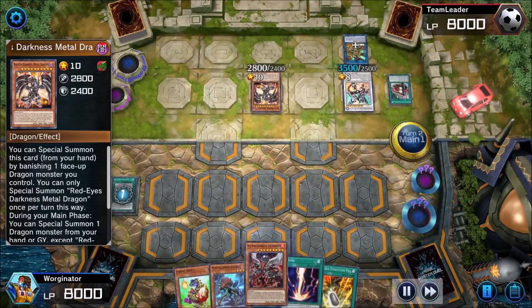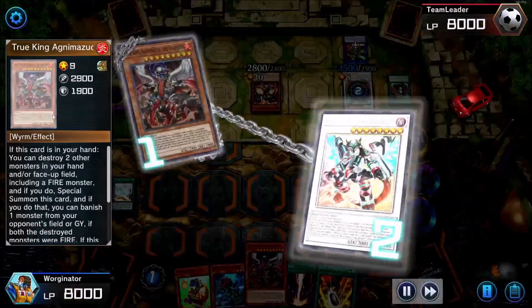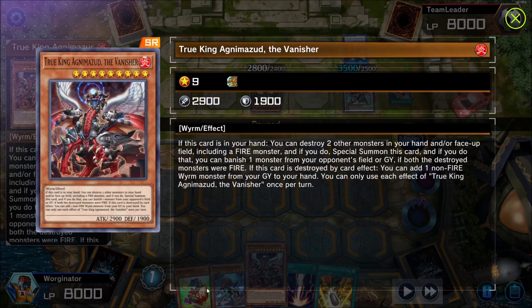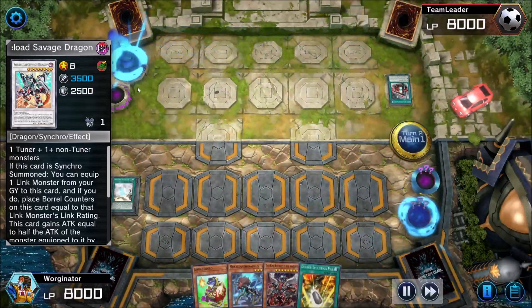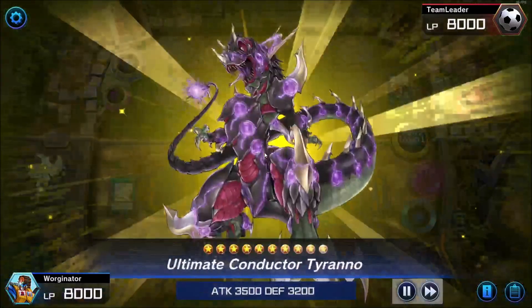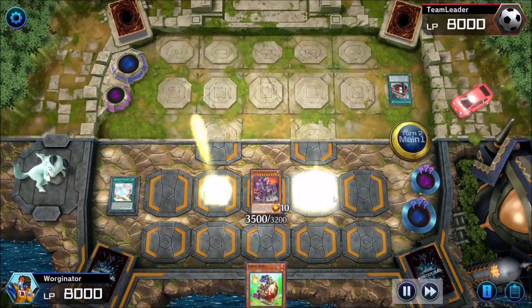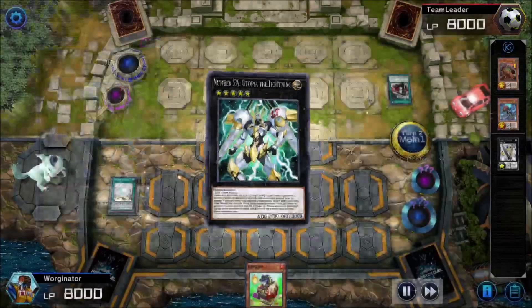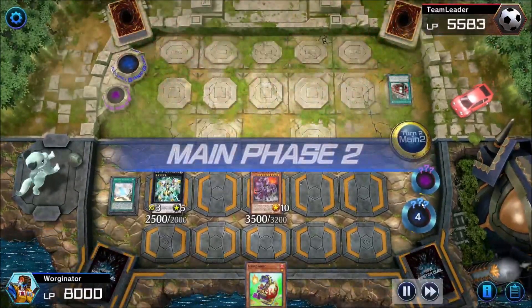We had to negate Borrelload Savage Dragon's effects before using Raigeki. We go through our generic dinosaur combo, willing to accept whatever happens. Sadly we didn't have a Babycerasaurus to pop so the combo wasn't as long as we'd liked, but we go into True King. This really forced their hand — we had two FIRE monsters ready, and if they didn't negate it we could have banished Borrelload and destroyed Metal Dragon by battle. Because they chose to negate it, we could safely use Raigeki.